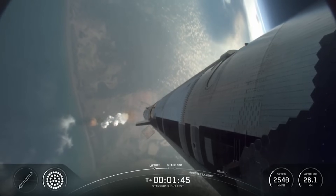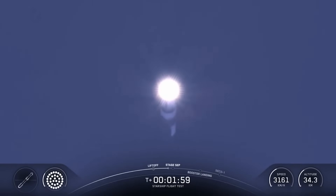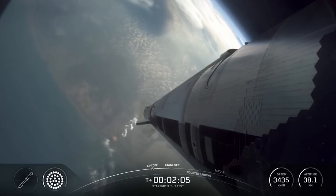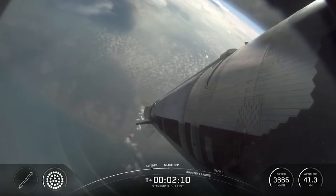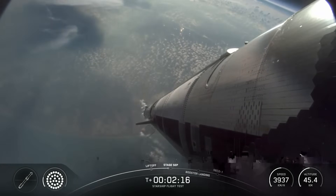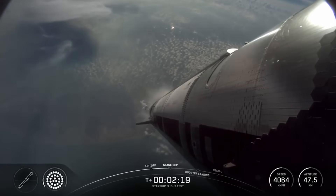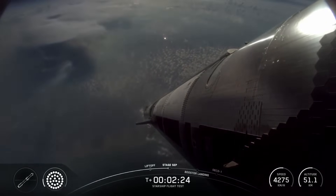We're going to see all but the three center engines turn off on the booster — our version of MECO, most engines cut off. And then just a few seconds later, hoping to see six engines ignite on ship to push it away. Hot staging about 30 seconds. Definitely keep an eye on which way the booster flips — first-ever directional flip we're going for today, should flip straight up.